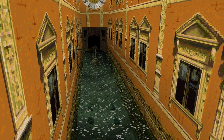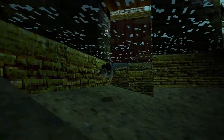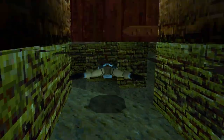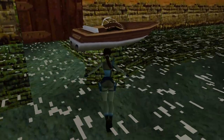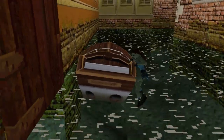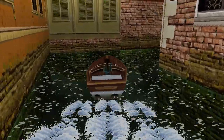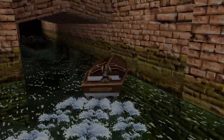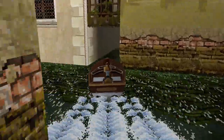If you dislike timed doors, you are going to like this one. In the final part of Venice, before pressing the button to open the final timed door, leave the boat out of the room with that button. After pressing the button, swim below the door that is now closed. Now you can drive the boat to the door with all the time in the world, because the door will not close — what triggers the time limit is actually the ramp. You can also swim if you don't want to use the boat.